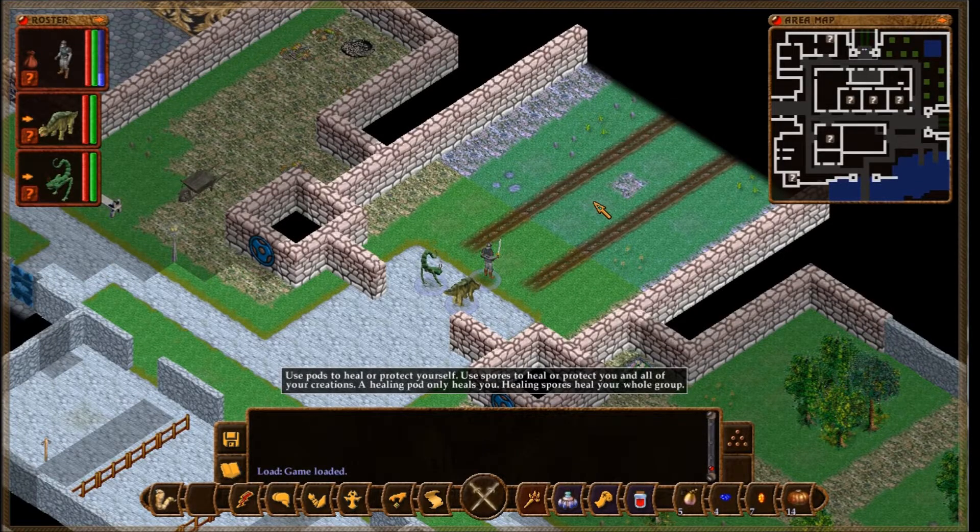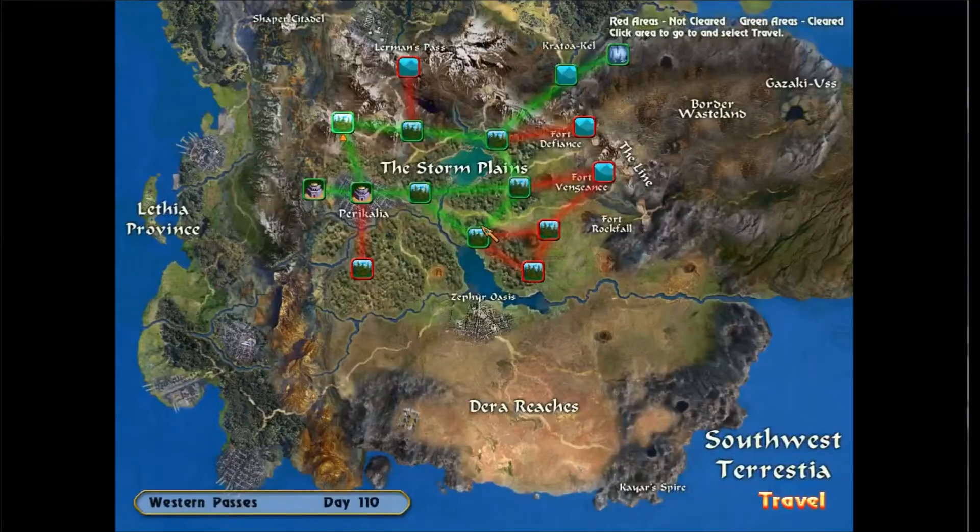Hello everyone, I'm Chesswork44 and welcome to this Let's Play of Geneforge 5. We took care of the kai shacks we found in the abandoned farms over here, and we're almost to the forts on the far end. The only things left are the mountain crossroad here and this thistlewood.